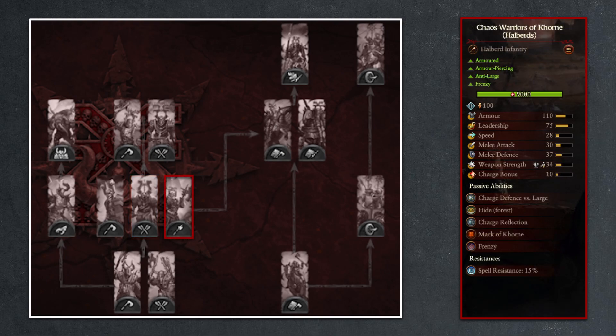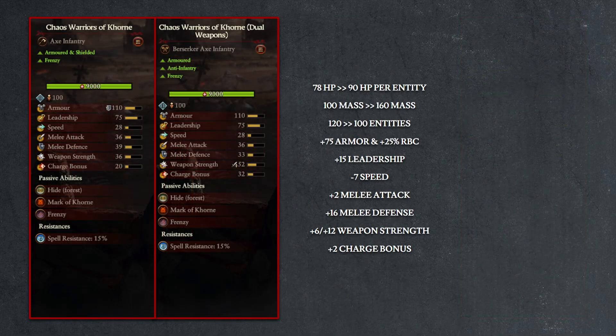Since we already talked about the specialization between the standard and dual weapon varieties, let's use them to take a look at the upgrade improvements. Health per entity goes up from 78 to 90, while entity count goes down from 120 to 100. Armor goes up to 110, shield ranged block chance goes up to 60% from the front, leadership increases by 15 points, while the mass increase from 100 to 160 will slow the unit down by 7 points of speed.